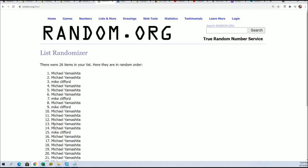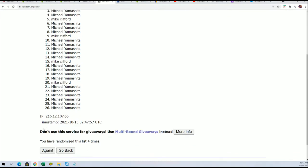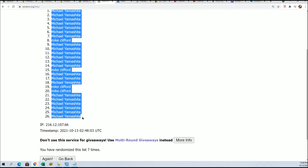Seven times through — we're going to random each list seven times. 26 should be the right number. There are 13 spots total, so here we go, lucky number seven. Every spot is worth two teams, so yeah, that is looking right to me.